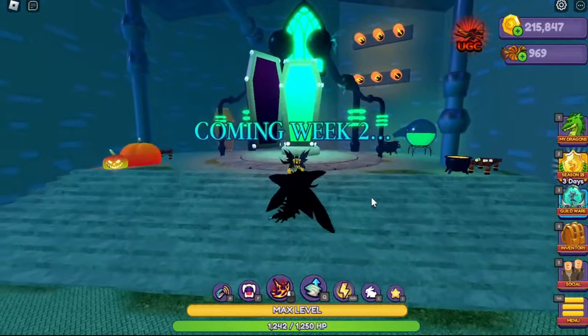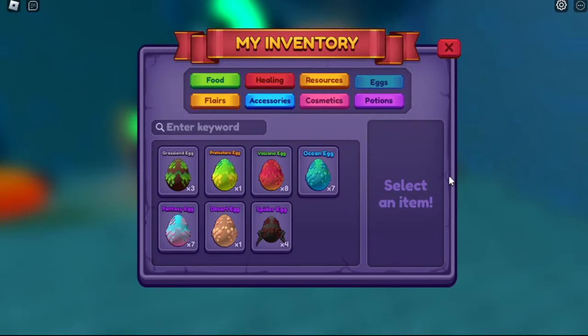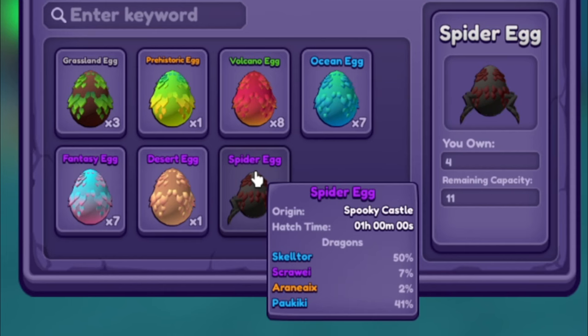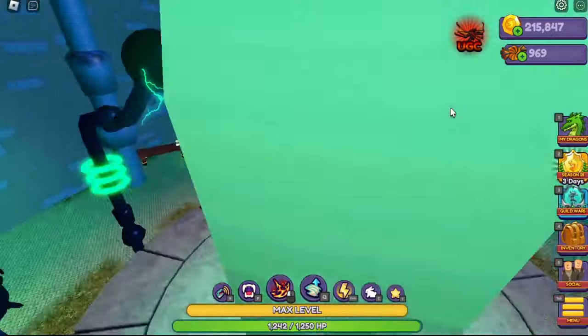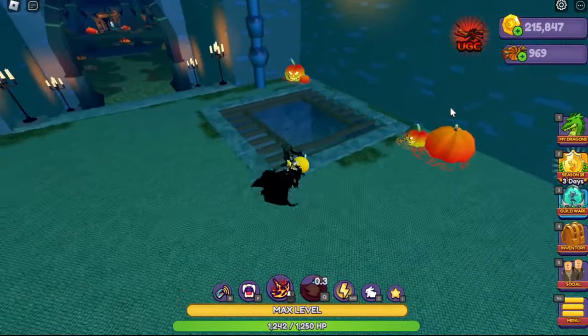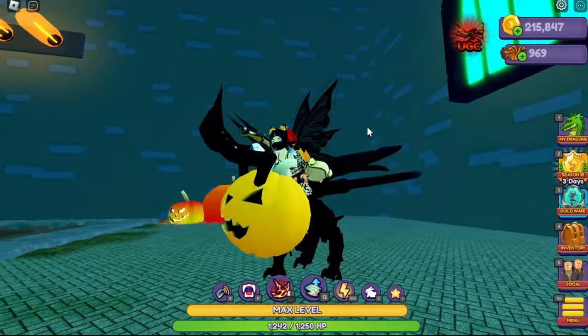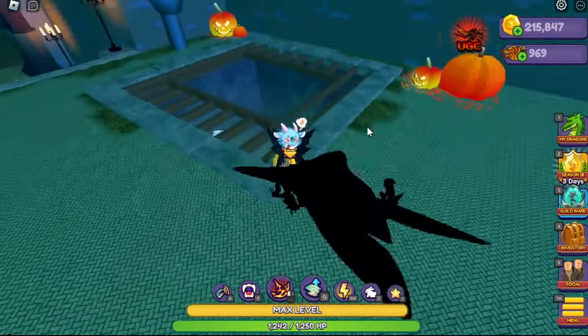You get a sneak peek at what's coming for week 2, and it looks like we're going to be upgrading the eggs. I do have some of the new spider eggs in here right now, and we can see our chances for hatching: 50% for the Skeletor, 7% for the Shrawly, 2% for the new spider dragon the Aranaix, and 41% for the Falkiki. It's going to take an hour to hatch these. If you have any Robux incubators or incubators from past events, that will speed up your process. There is also a new hatch party cauldron that will greatly reduce the hatch time — I'll talk about that in another video.